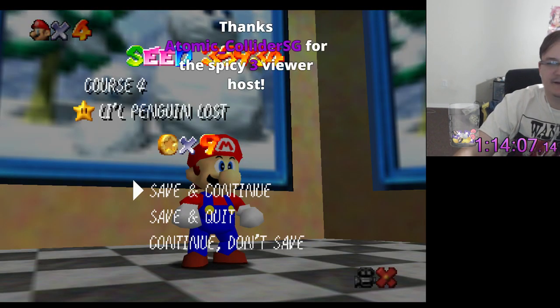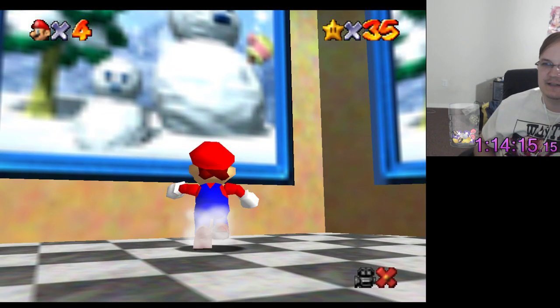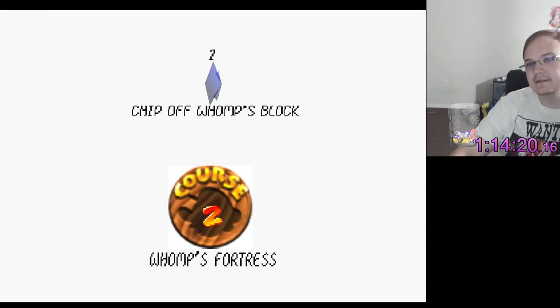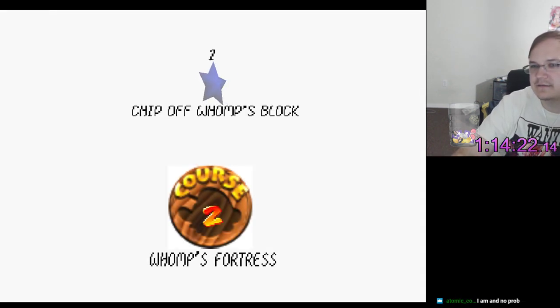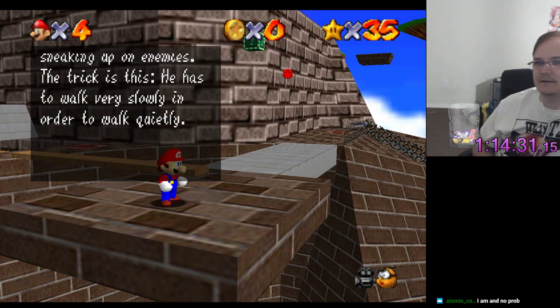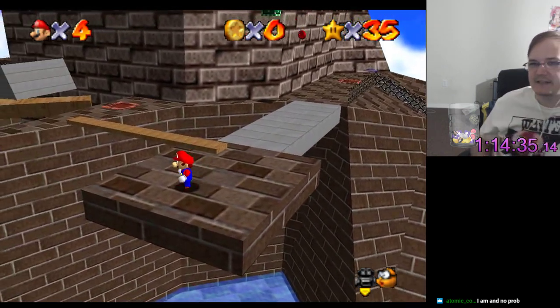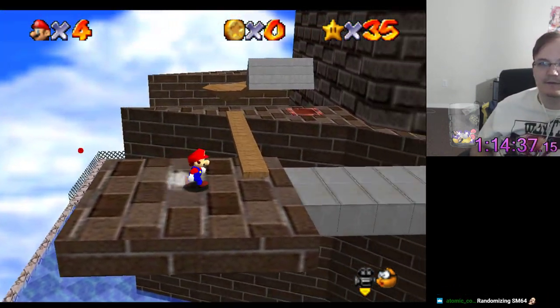Forgot to check that. Yo Atomic, thank you for the host — I appreciate it my guy, hope you're doing well. Let's see what this is going to take me to. Please be fucking Womp's Fortress. There we go — ask and you shall receive. Also, forgot to mention, this is the wing cap stage. Alright, so the only thing that's missing is Tick Tock Clock, which is the only portrait left to check, and the Womp's Fortress portrait.